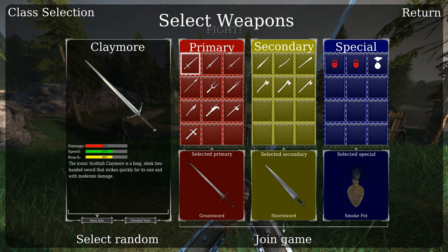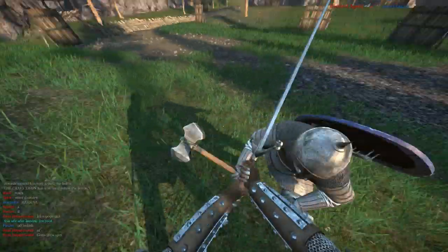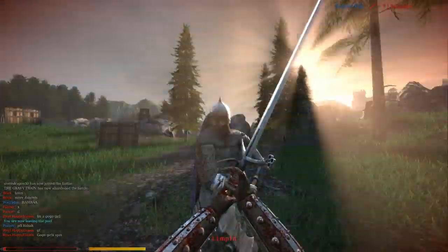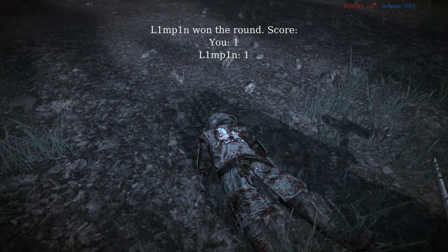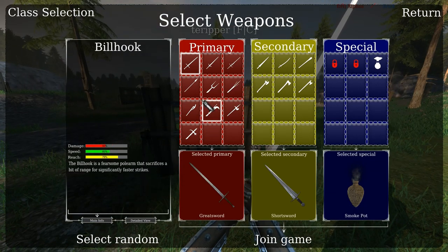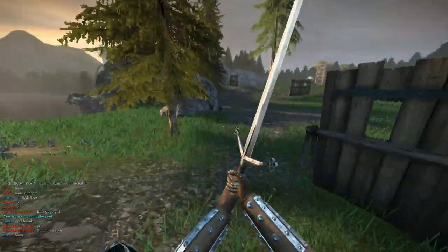Its speed and reach more than make up for it — motherfuckingly beastly when it comes to Vanguard weapons. All the Vanguard weapons are kind of all over the place in terms of speed and reach, but I think this is the highest speed weapon the Vanguard's got, equal to the fork only.